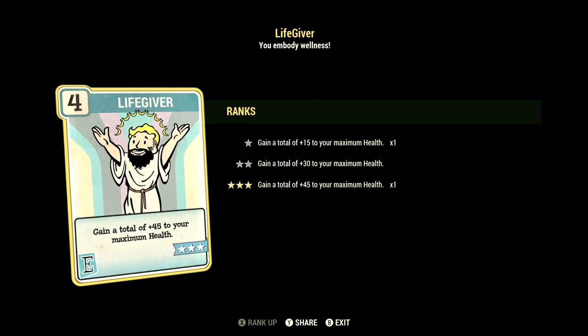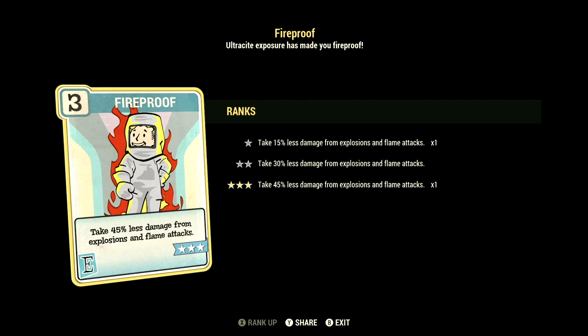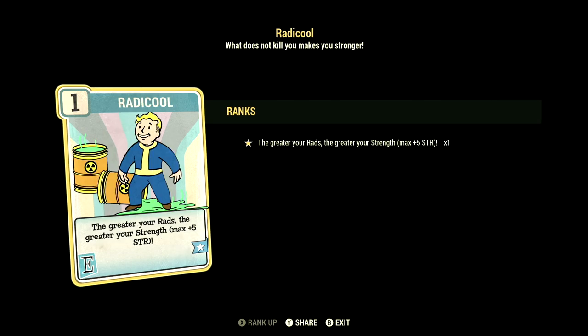Over in Perception, we have 3, with Concentrated Fire at 1 star — VATS targets limbs, focus fire to gain accuracy and damage per shot. We have Grenadier at 2 stars — your explosives detonate with twice the radius, and this makes your explosions massive. Over in Endurance, we have 11, with Life Giver at 3 stars — gain a total of plus 45 to your maximum health.